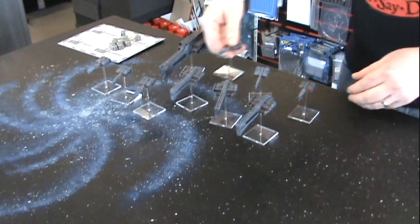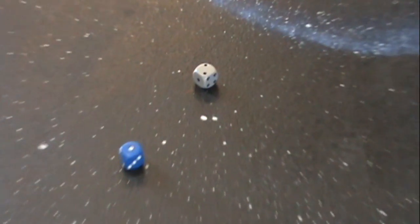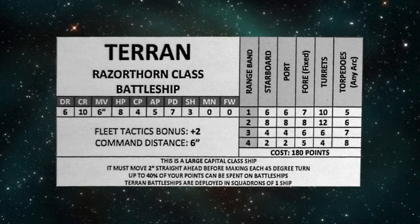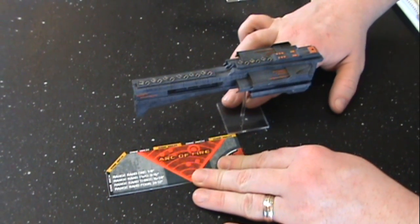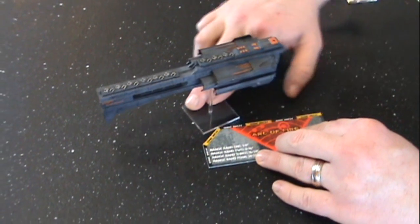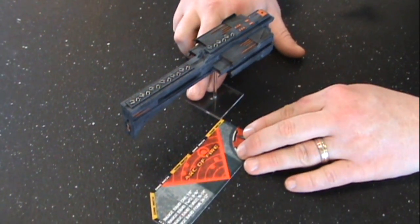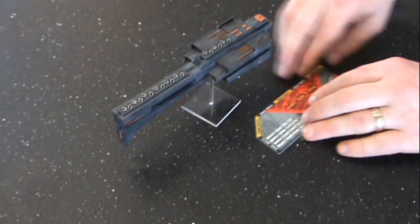Once both sides have chosen their forces, they deploy their ships and squadrons until all of the ships are deployed. The players then roll off for initiative, with the winning player taking the first activation of the turn. The starting player chooses a squadron to activate and moves them. Ships can move a number of inches as described on their stat card. When moving a ship, you can move forward or make turns using the 45-degree template. Small ships like frigates can continuously turn, whereas bigger ships have to move forward between each turn.